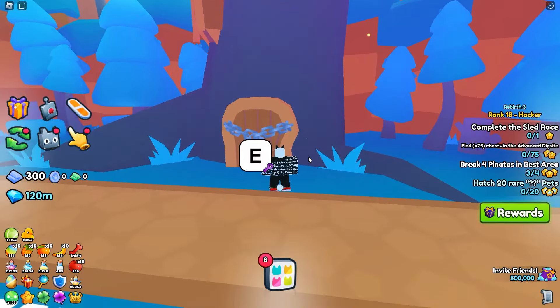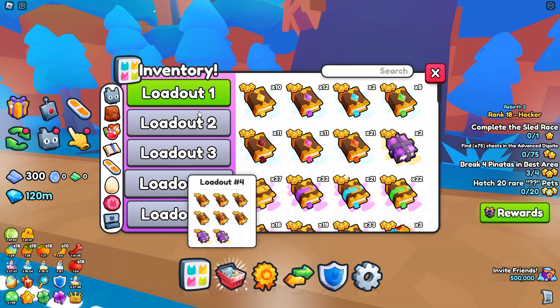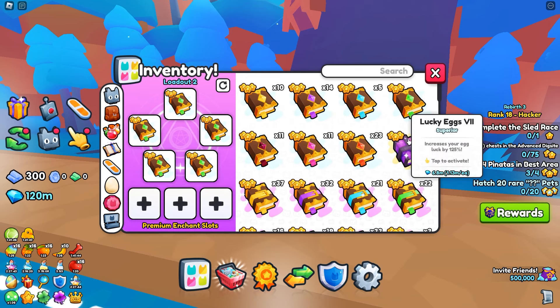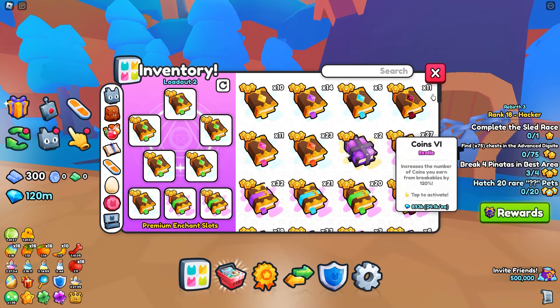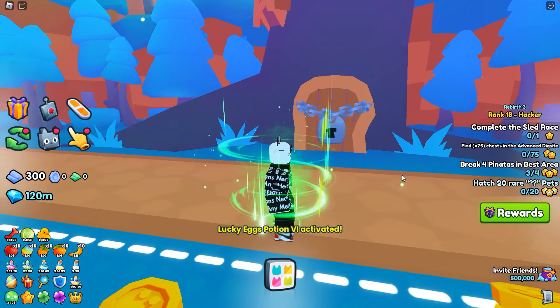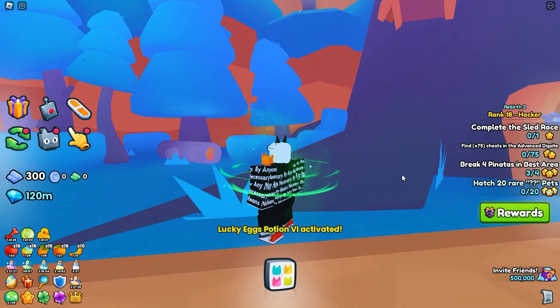Let's make sure — you can't get a huge pet from this — but let's go ahead and throw a luck loadout on. I don't think this is going to work at all, but you never know. Even though these are lucky eggs, there are no eggs in here. Let's go ahead and throw on a luck potion as well.